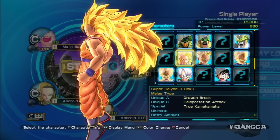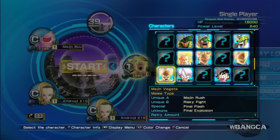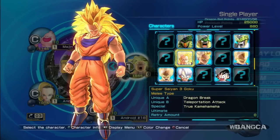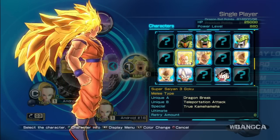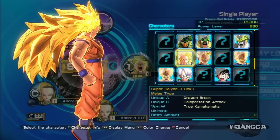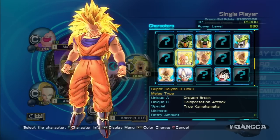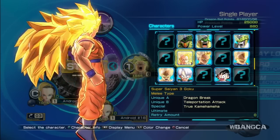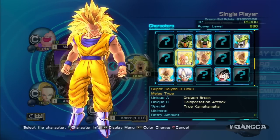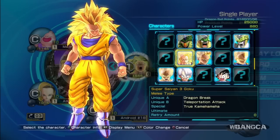He has a power level of 880, so I guess he's not that powerful compared to Vegito — Super Vegito. Super Vegito is always more powerful. His unique A skill is Dragon Break, unique B is Teleportation Attack, and his special is True Kamehameha. We're gonna swap out some colors just to give you a view of other colors on this character.